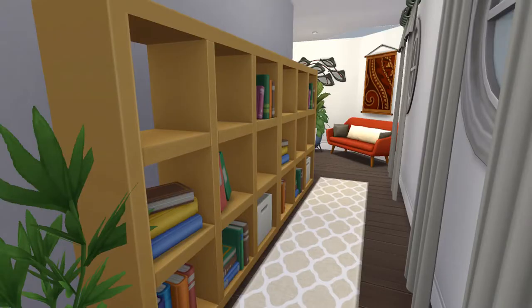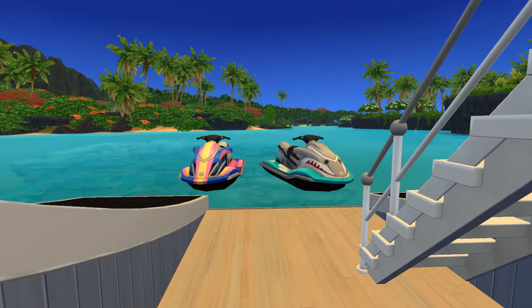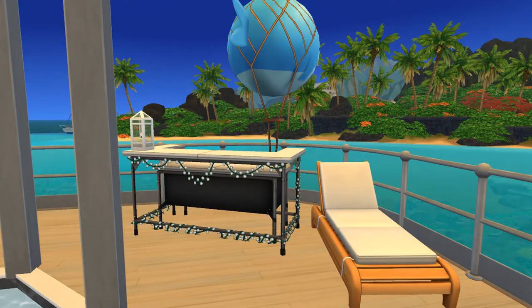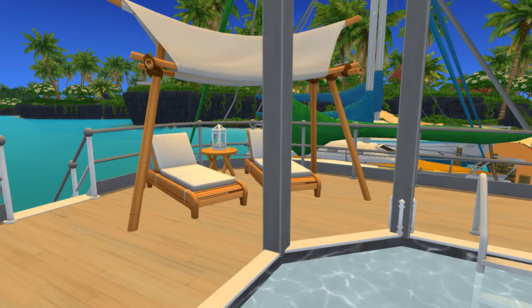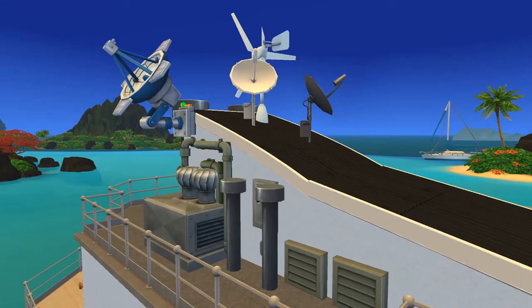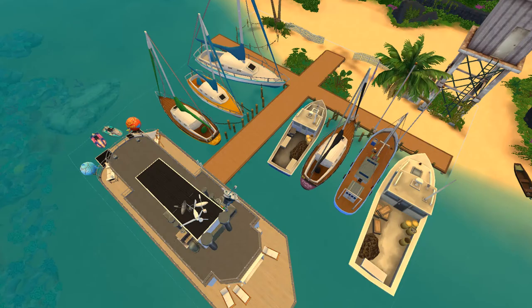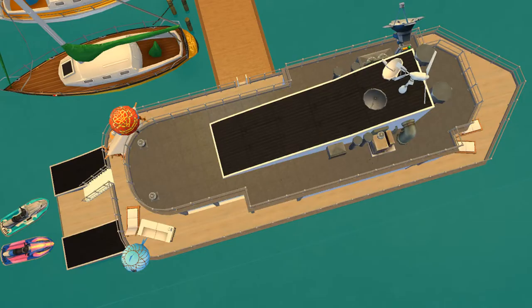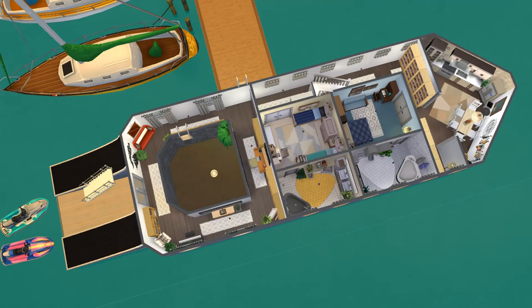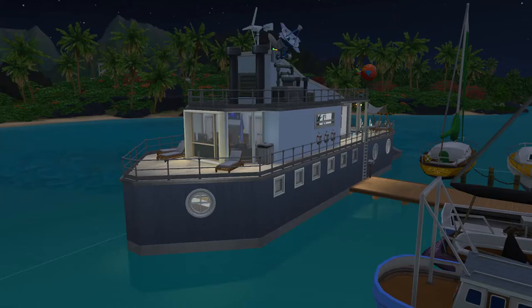We are basically done — this is the area around the boat, and there are some more screenshots of the outside and the pool area. You can see all the lights I placed in the end, they're kind of mixed in together but I really like how it looks. Thank you so much for watching — if you enjoyed it, please leave a like, subscribe, and put on notifications so you know when the next video is coming. I'm going to do some more crazy builds, so let me know in the comments what kind of builds you would like to see. Thank you so much for watching, bye-bye!